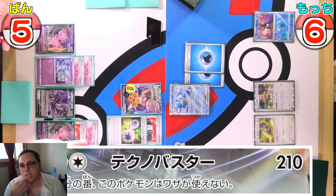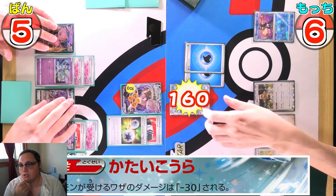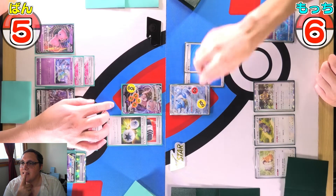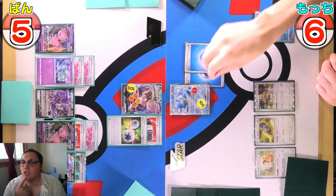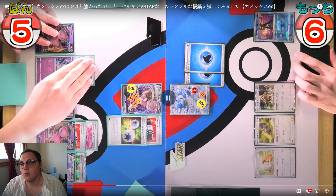Mew does 190 points of damage minus 30 because of the Blastoise's ability, for 160. So to knock out Blastoise EX you need two hits — 160 and 160 is 320 — but it's a 330 HP Pokémon. You'd need to either hit three times to get that extra 10 in, or use a Power Tablet on one of those attacks for the knockout.